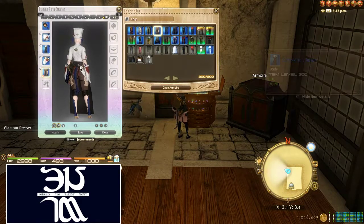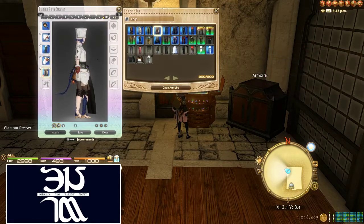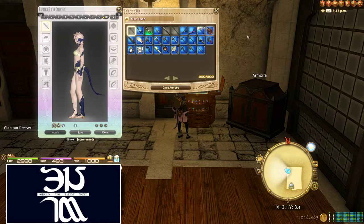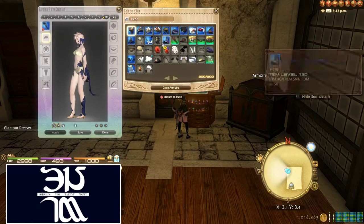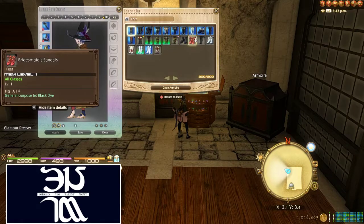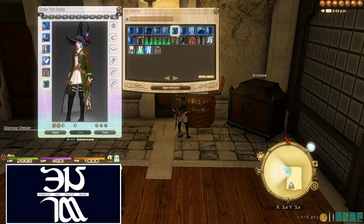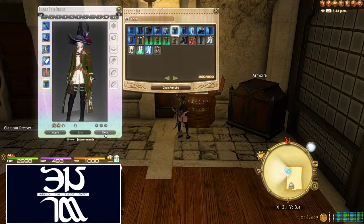I can actually select a job that's not Culinarian — it'll let me do that. But when I go to actually equip this Glamour plate and I'm on the wrong job, it's not going to show that Glamour. You can remove them, put them on, remove them freely — it doesn't take any Glamour Prisms. So let's say I put just some random stuff on here — jobs that don't go together. It'll let me save this, but it's basically telling me there's no way all these pieces are going to show up because you have multiple different jobs.